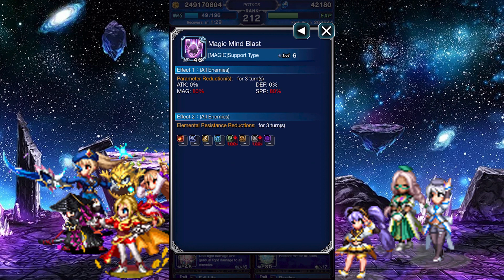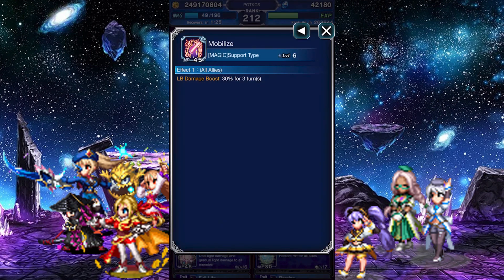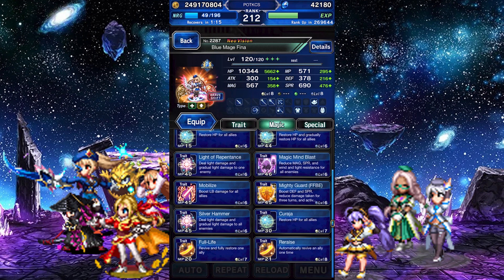Magic Mind Blast lowers magic and spirit by 80%. And then Full Life and Re-Raise, which have been buffed since their first appearance.